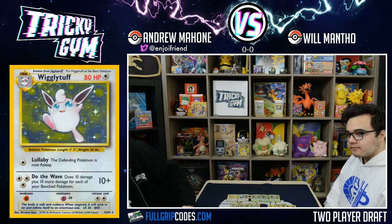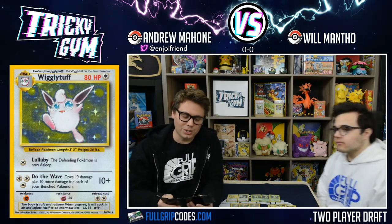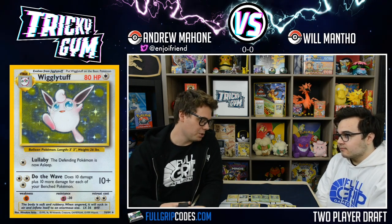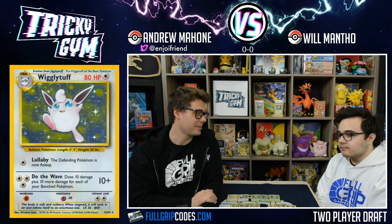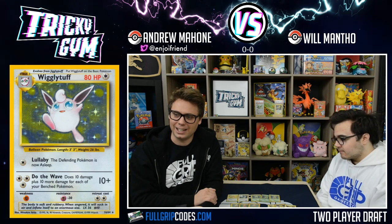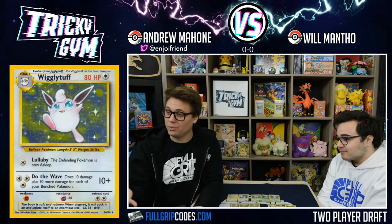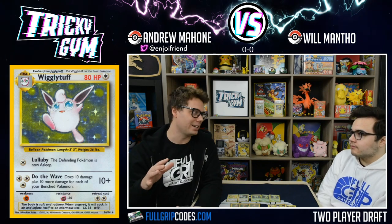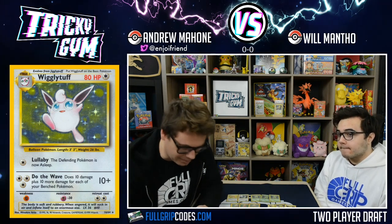Another design choice for the cube is very minimal switching cards — there is only one Switch, one Warp Point (same as an Escape Rope), and one Scoop Up (similar to a Scoop Up Net). With only three pivot cards, you really have to think about who you promote and how you manage your energy retreating. If you're going to play your Switch, it's very significant, and if you need another Switch, you'll have to Item Finder for it from the discard pile.